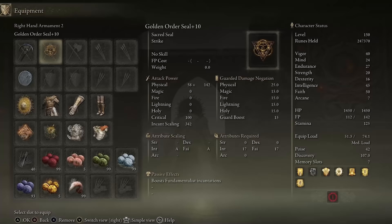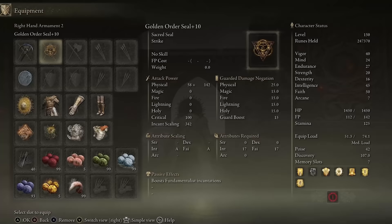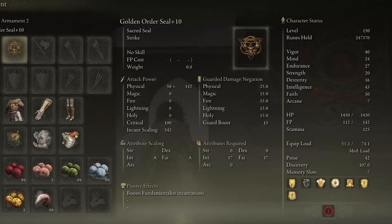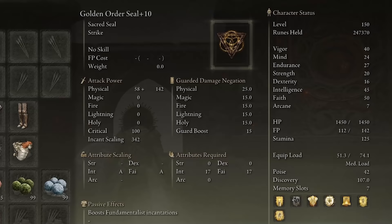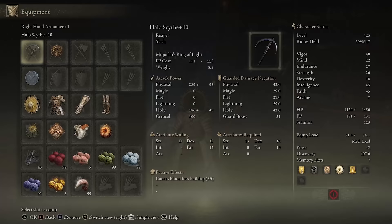Let's take a look at the stats for this build. My starting class is the Vagabond. We have 50 points in faith and 45 in intelligence to meet the soft cap for the Golden Order Seal and the Halo Scythe, 16 points in Dexterity and 20 points in Strength for the Halo Scythe and Jellyfish Shield. My Endurance is tailored for my equipment load, so if you are running the same setup you should have around 27 points in Endurance, 24 in Mind, and 40 in Vigor.